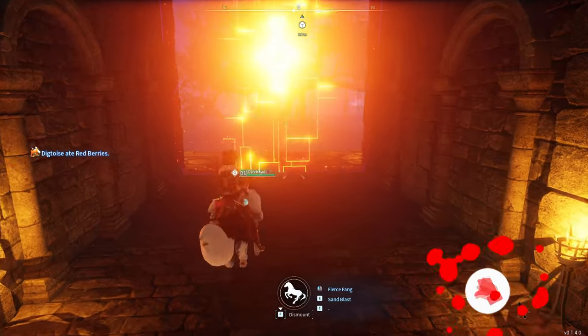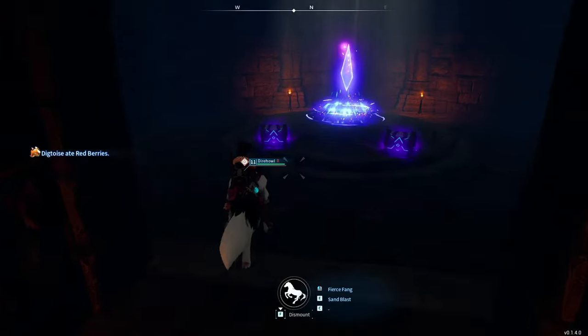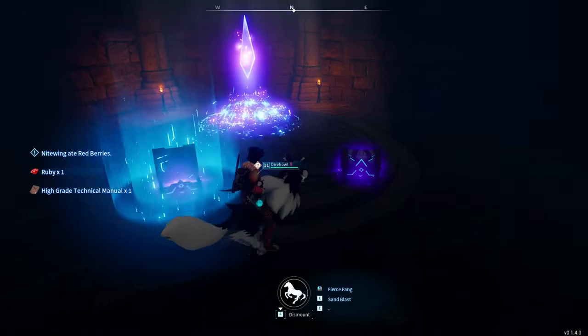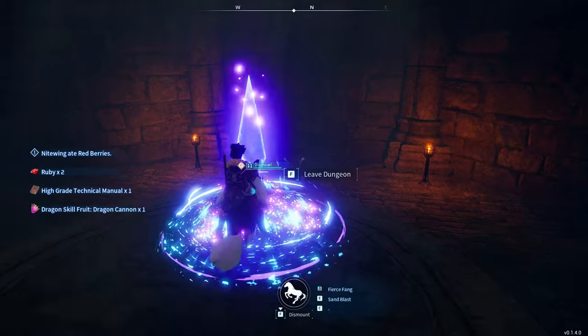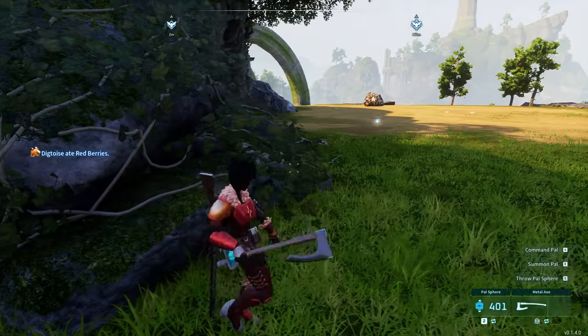Hey guys, welcome back to another Palworld glitch video. In this video I'm going to be showing you a pretty cool dungeon glitch that allows you to bypass the bosses and go straight for the loot in the back of the dungeon. This can be done even if you're low level, so let's get into it.